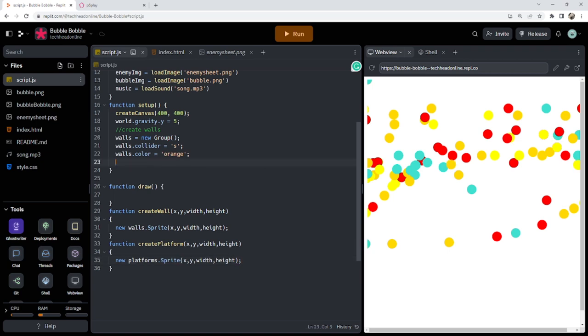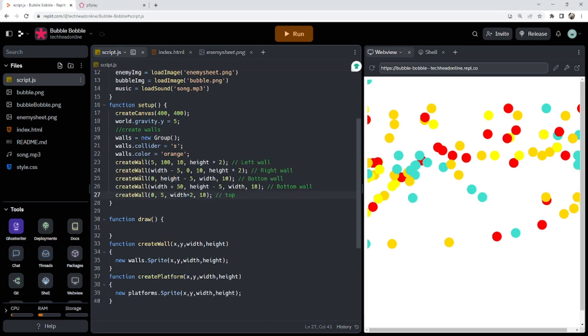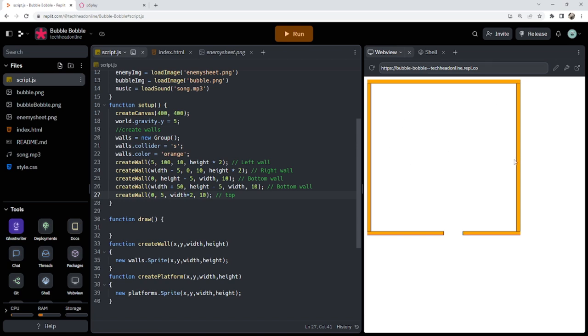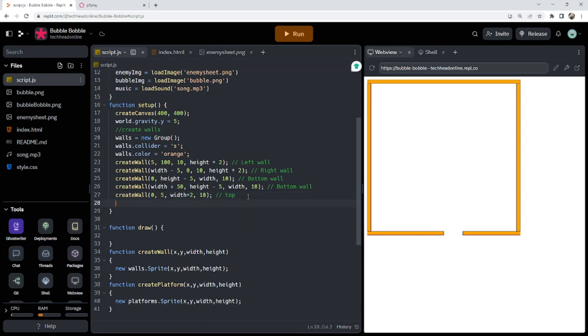Now that I've got those functions, I can go ahead and create a bunch of walls. I've already got this pre-done so I'll just paste it in — this makes my left wall, right wall, bottom, and the two top pieces. If I run that I should have a nice little area and can't run off the edge of the map. There are little holes for falling — maybe it should be centered but it's not a big deal.